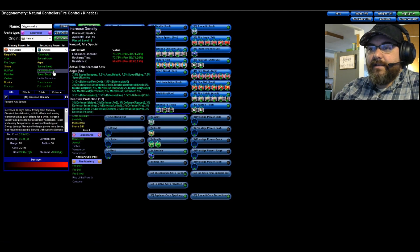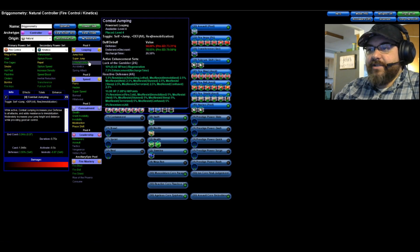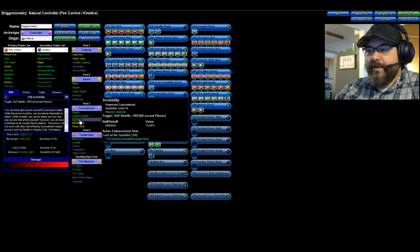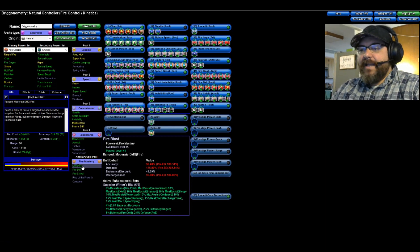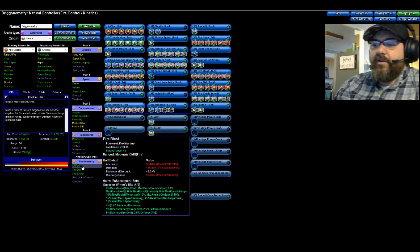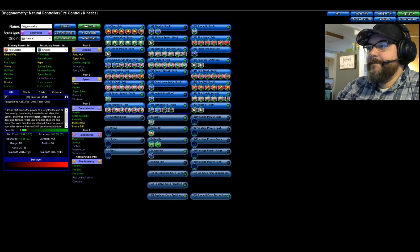Jumping over to Kinetics: I took Transfusion, Siphon Power, Siphon Speed, Increase Density, Speed Boost, Transference, and of course the lovely Fulcrum Shift. For pool powers I took Combat Jumping, Hasten, Super Speed, and from the Concealment pool: Stealth, Grant Invisibility, and Invisibility as mule powers. For leadership I've got Maneuvers and Assault. For the epic pool I went Fire Mastery — you get Fire Shield, which helps you max out your fire resistance without wasting a lot of slots to reach that 75% cap.